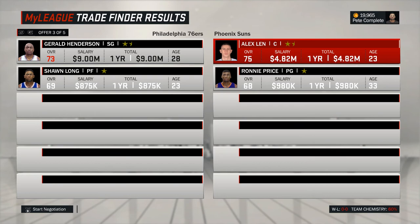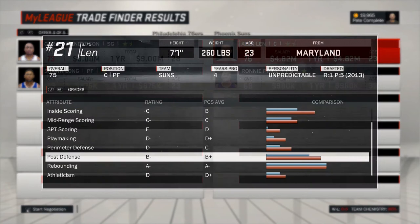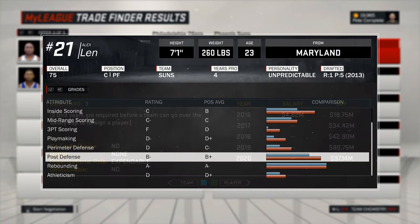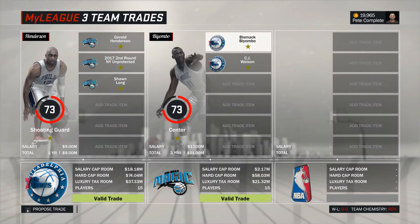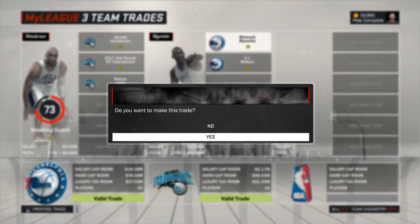Another two-player trade would be Henderson and Long for Alex Len and Ronnie Price from Phoenix. Len is also a very solid defender — maybe not on the level of Biyombo, but a bit more versatile and one year younger. His contract is expiring, but he will become a restricted free agent, giving you full control over his future with the team for at least one more season. I actually went with Biyombo; I think it's a bit more realistic for the Magic to move him than it is for the Suns to move Len, although both trades are definitely possible.